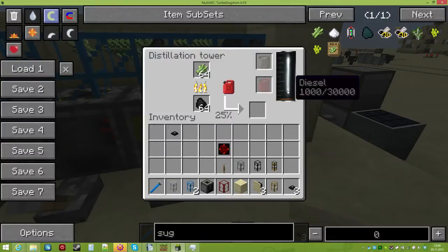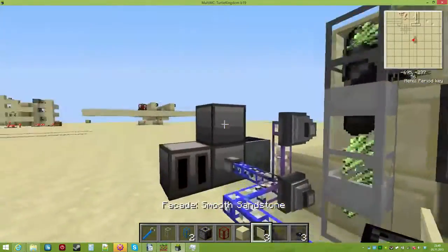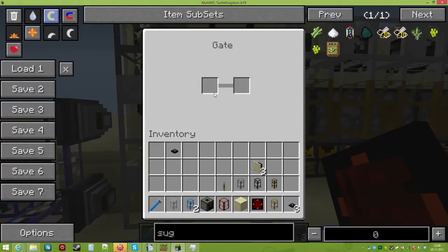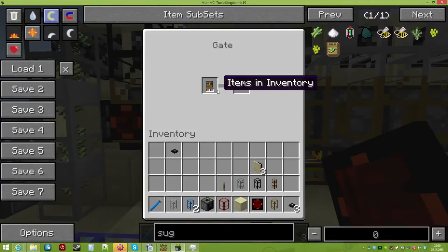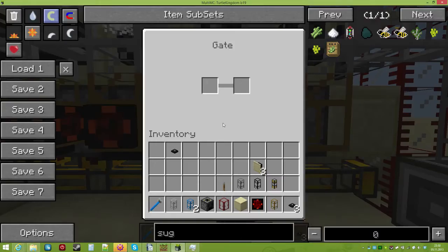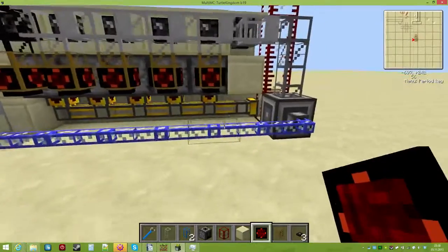This has already produced one bucket of diesel, and it's producing one per sugarcane, so that's quite a lot. For the plastic that gets produced too, that's what the wooden pipes are for. I'm going to use target gates which will extract the items when they appear in the inventory. You could place redstone engines, but it's easier to use target gates because they can detect if there's something in the inventory.